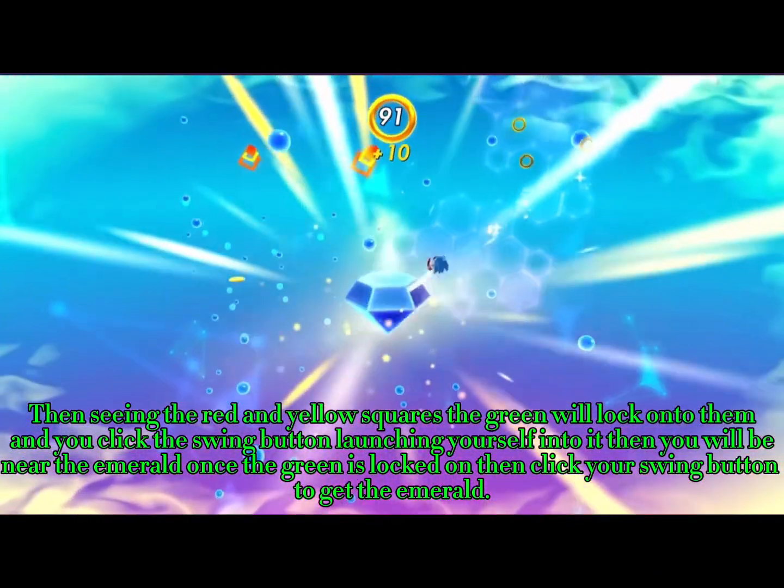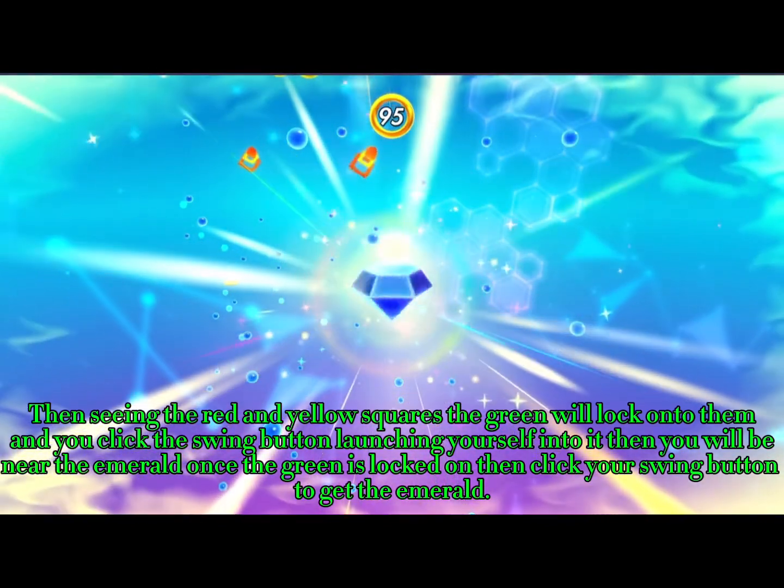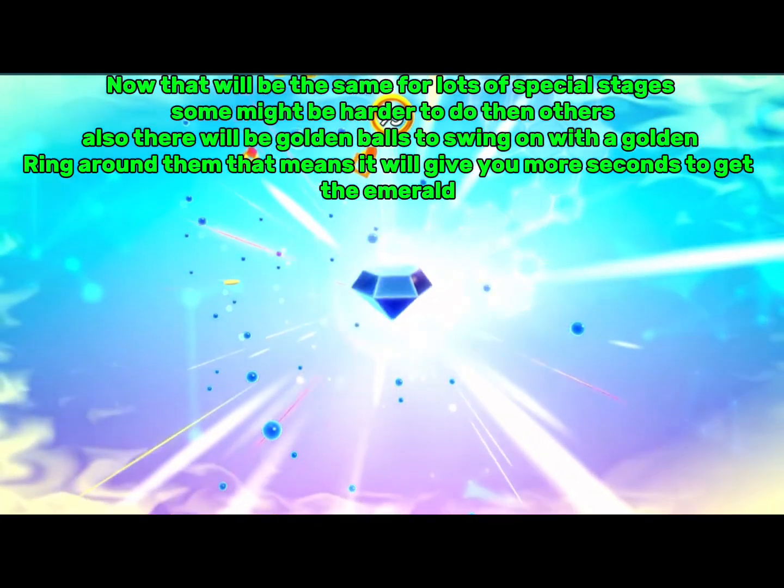Then you will be near the Emerald once the green is locked on, then click your swing button to get the Emerald. Now that will be the same for lots of special stages.